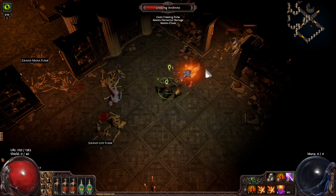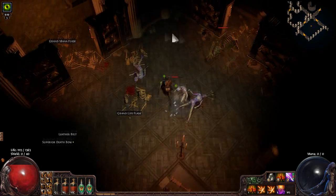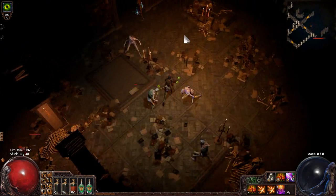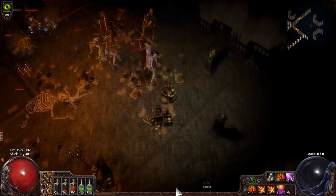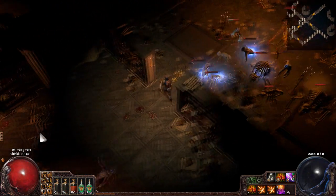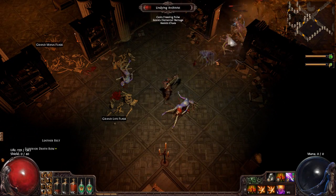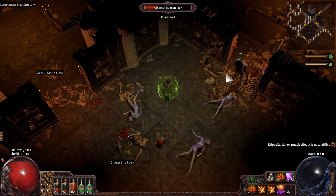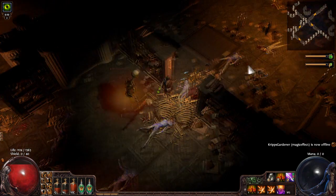These other guys use freeze pulse. They're not too dangerous by themselves, but they will chill and freeze you if they get a crit off. Try and avoid their attacks — move side to side or kite as best you can. Freeze pulse does more damage the closer you are to them, so staying at maximum range is going to be okay. Once you know the mechanics you can avoid a good portion of the damage.